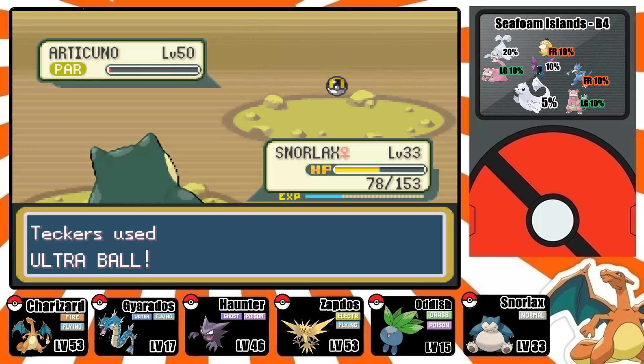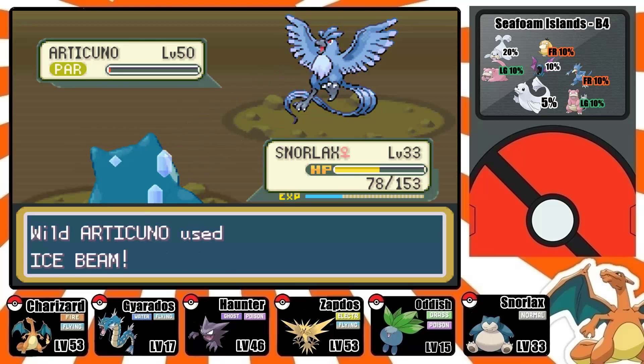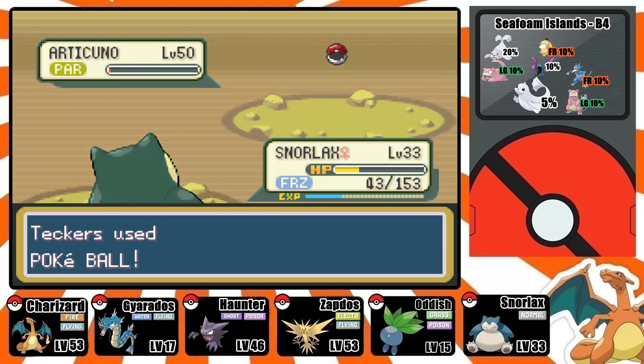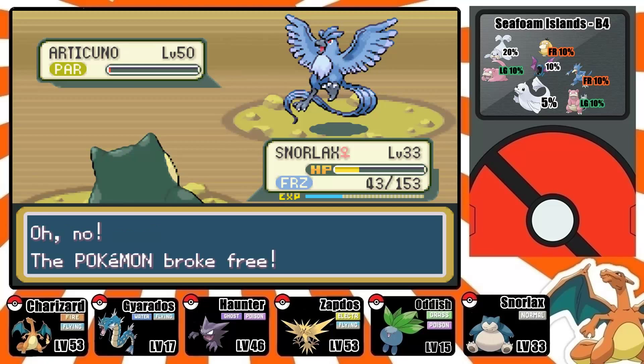Now Snorlax. Let's throw another Ultra Ball — please, please, please — not even once. Ice Beam! Oh my gosh — it's paralyzed and used Ice Beam and froze my Snorlax. What a pain.